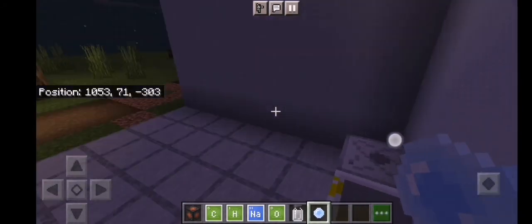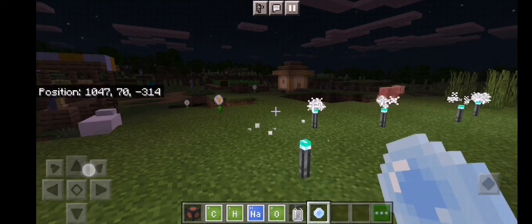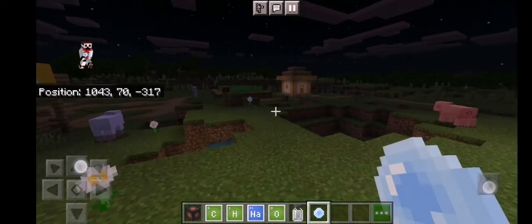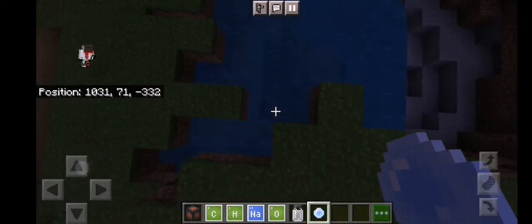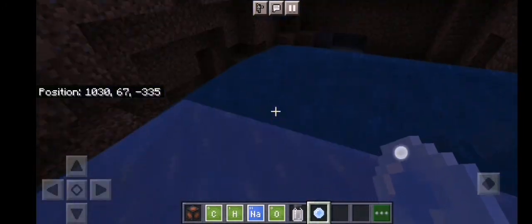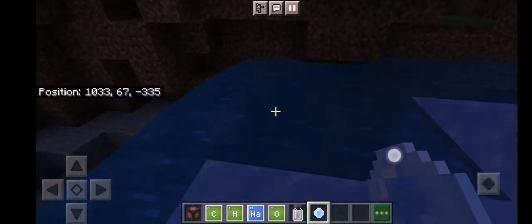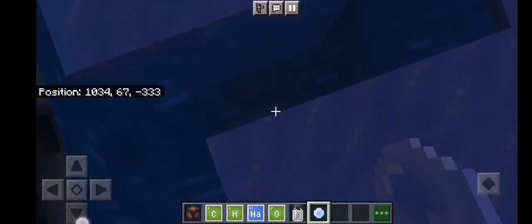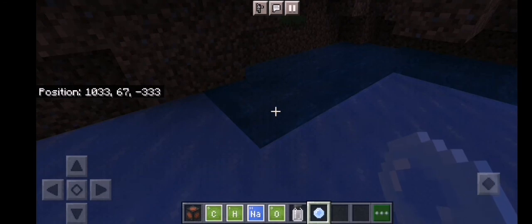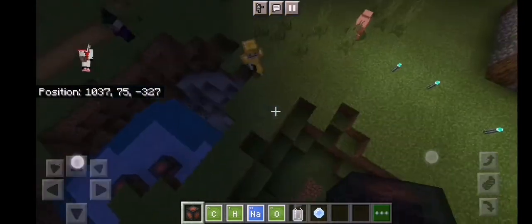An ice bomb will pop up. Let me show you — if I throw this on the ground it does something, but if I throw it on water it will just create ice. If you're in an ocean and you want to cross it, you could use ice bombs to freeze the water and walk across.